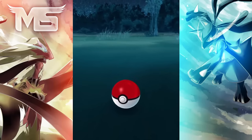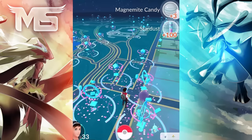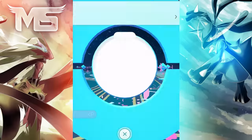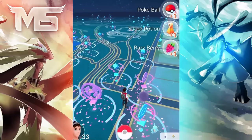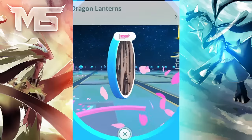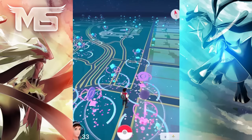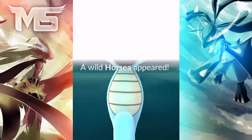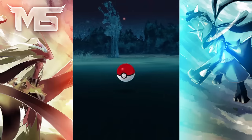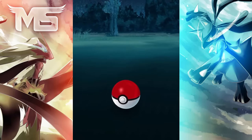Tip 5 is an incense trick. Incense covers your trainer in a pink fragrance that attracts wild Pokemon for 30 minutes. If you just sit there and wait, you'll only find one Pokemon every five minutes. But if you actually walk with your incense active, you can find one Pokemon every 200 meters. It's a much better idea to activate incense and go for a run rather than sitting at home, since incense only lasts 30 minutes.